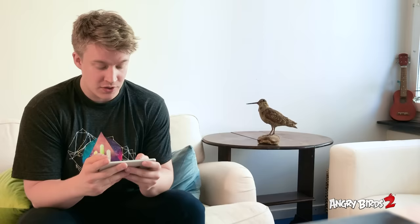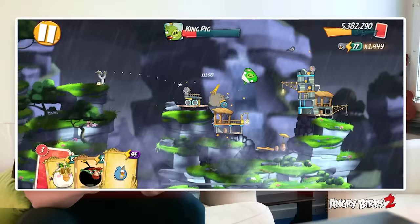Since we didn't get to see it in the King Pig Panic, I want to show the massive damage that Silver can deal to a boss if you activate your ability right before hitting it. Pretty strong.